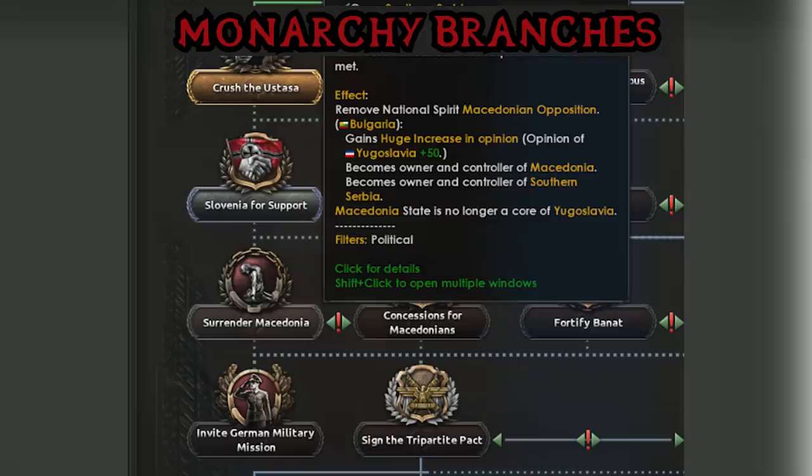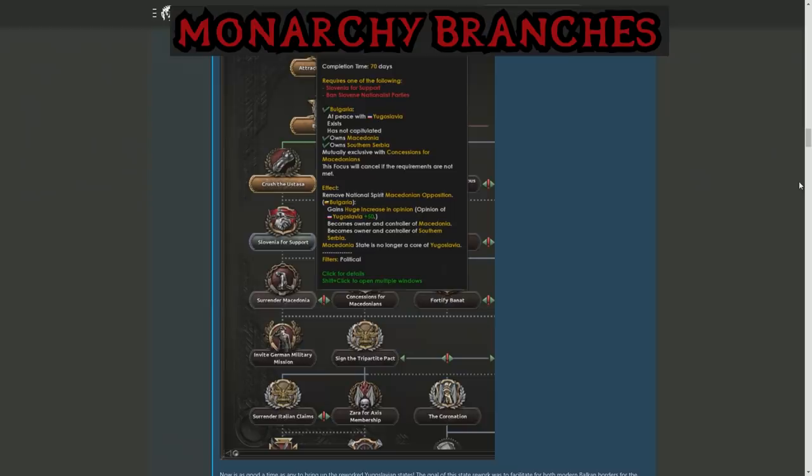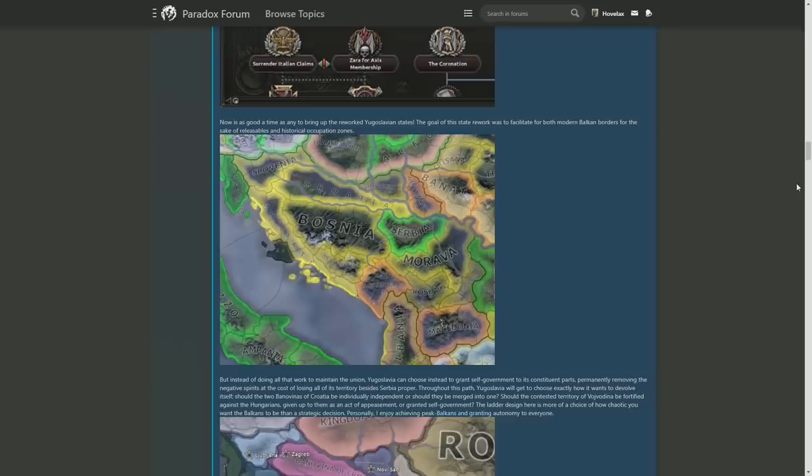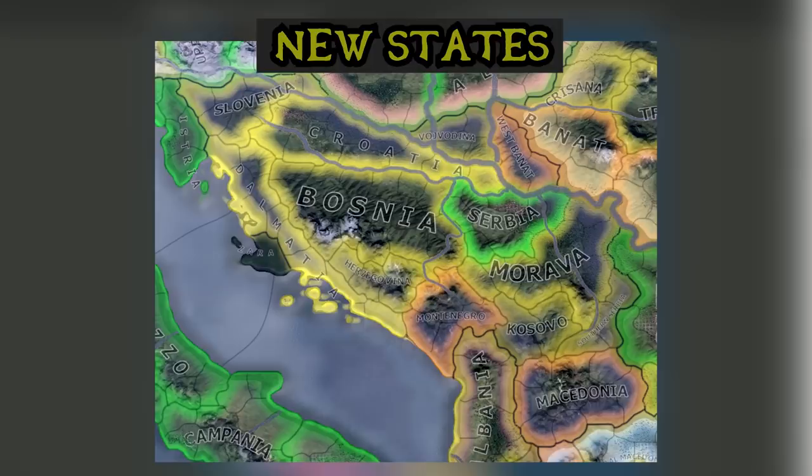Continuing down the Axis path, the other way to deal with the two national spirits causing problems with Slovenia and Macedonia is to just give them away. Slovenia can be given away to Italy, or perhaps Germany as seen from this picture, and Macedonia can be given away to Bulgaria. It feels like you're kind of giving away your problems to appease the bigger powers so they don't eat you. There is of course also the option to keep them, seen with concessions for Macedonia at the bottom there. So in order to give away these new states, Paradox has actually recreated the states of Yugoslavia, adding in three new states in total. Bosnia has now been divided into Bosnia and Herzegovina as two separate states. Kosovo has been added into the region of Morava, also with southern Serbia, seen at the bottom there — probably to give some more historically accurate borders if Bulgaria is to eat up southern Serbia and Macedonia.